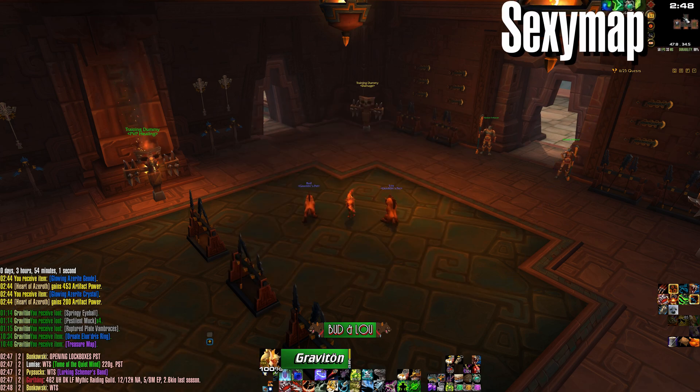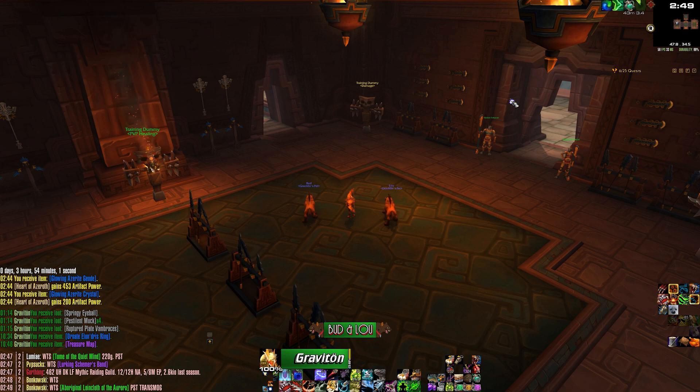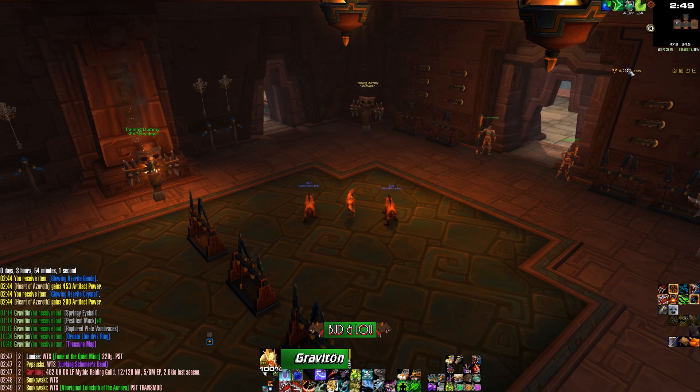A Sexy Map over at the top right lets you change the minimap to a square that goes in the top corner, taking up a lot less room instead of using a circle. You want to use as little screen real estate as possible, so you cram the map into the top corner. That brings me to the next add-on: Khalil's Tracker. This is a quest tracker that you can collapse by hitting any key, so when you're in a fight or a raid you can collapse it to get all the screen real estate back.